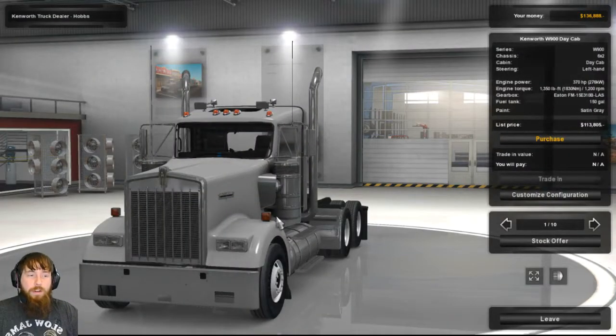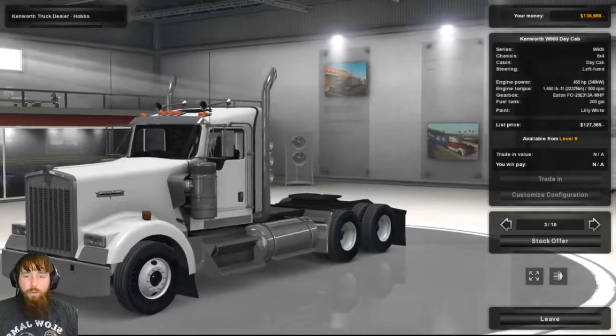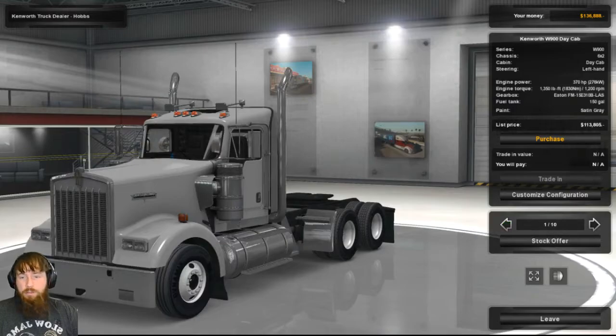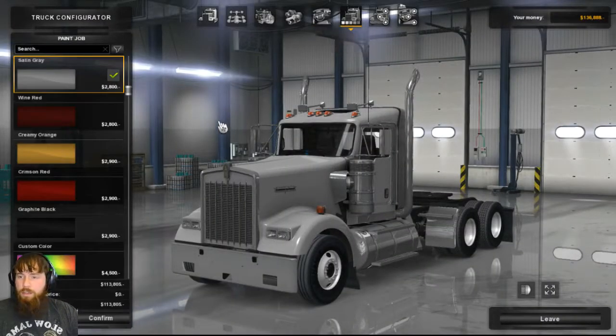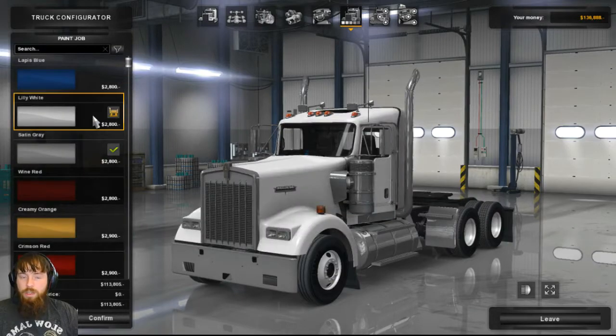Now that we've got our money handled, we can go ahead and pick this wonderful looking Kenworth W900 Day Cab. You can technically customize it. Actually, we can't get this one yet — it's only available at level 8. Either way, that's fine. We can go ahead and get this one. I actually don't mind the satin gray on it, but I do kind of want to change that. I want it to be white. The black looks good though — it's kind of hard to see at nighttime. So I do kind of like the lily white.